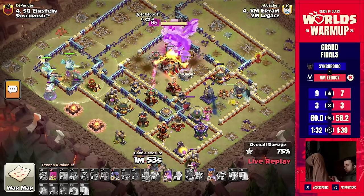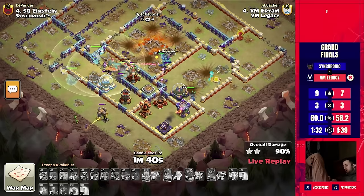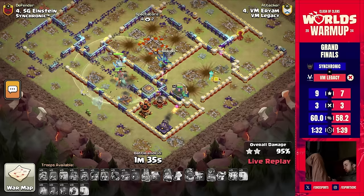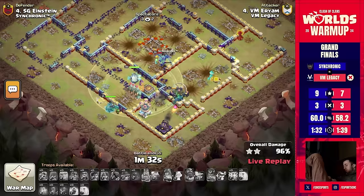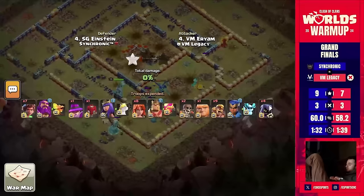What a crazy attack — getting the three star done versus this base and completely overtaking the back end. The king has taken care of the entire core with that giant equipment — it is just massive how much damage he can provide. This is going to be the next three star for Ariam, with VM Legacy increasing their score by another three stars.